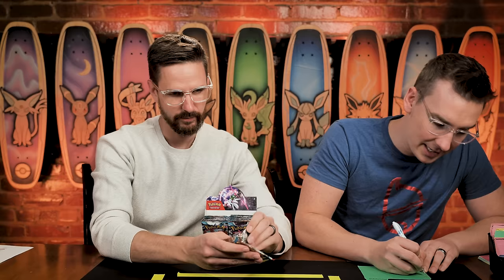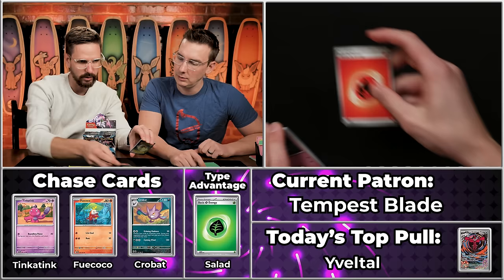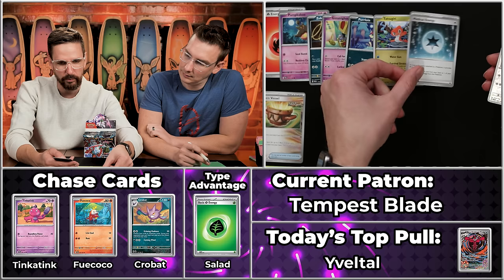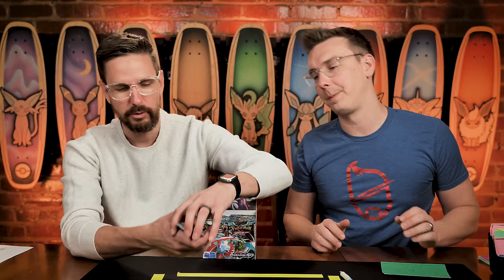Next up, we've got Tempest Blade — feels like a Doublade. We got the Fireball Energy, the Pumpkaboo, the Zubat, the Gimme Ghoul, the Purrloin, the Tatsugiri, the Earthen Vessel — which does score — our two-point card for the season, an uncommon worth more than one point due to its playability. The Ambipom will not score, the Fuecoco will score, and the Feeble. Four points overall for Tempest Blade — no Doublade though.